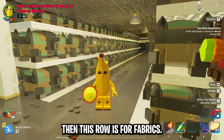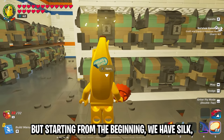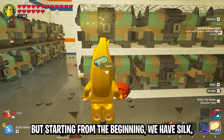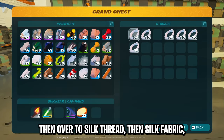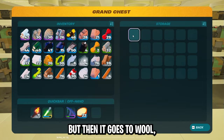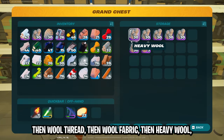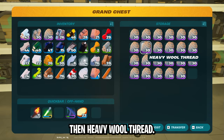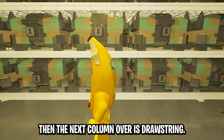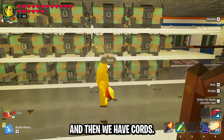This row is for fabrics. Starting from the beginning we have silk, then silk thread, then silk fabric, then wool, wool thread, wool fabric, heavy wool, heavy wool thread, and then the next column is drawstring, then vines if I had any, and then cords.